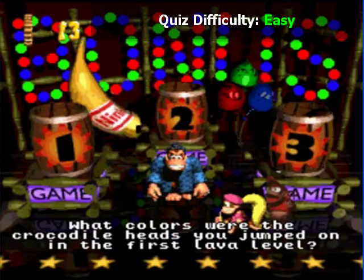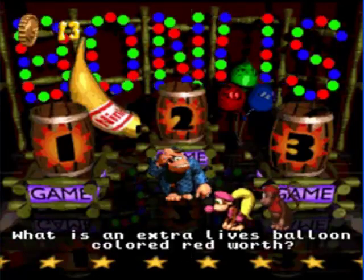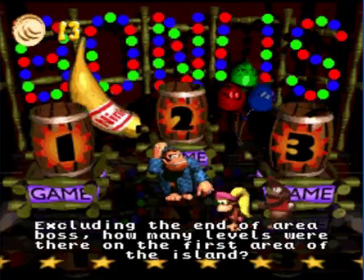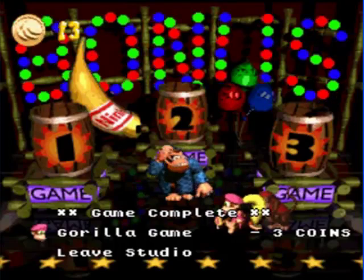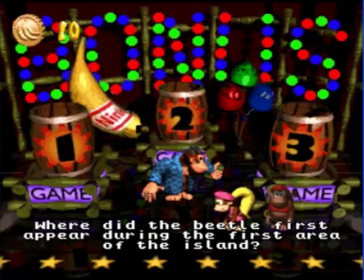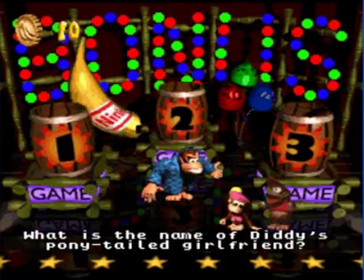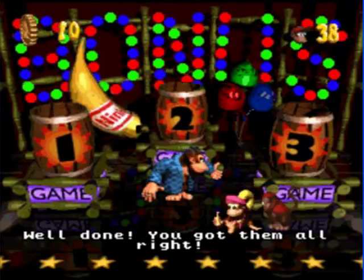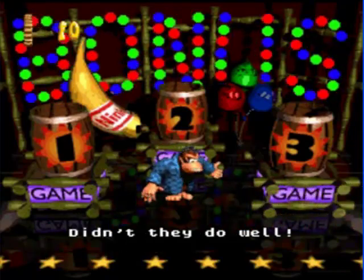And now we get Lucky Lava. What color were the crocodile heads you jumped on in the first lava level? They were green and brown. What is an extra life balloon color red worth? Definitely one. That's correct. Excluding the end-of-area boss, how many levels were there on the first area of the island? Five. Hell yeah. And we got Gorilla Game. How many banana bunches would you have to collect to get an extra life? That's B10. Where did the beetle first appear during the first island of the area? Level 2, actually. What is the name of Diddy's ponytail girlfriend? Dixie is obviously the answer. He's pretty much asking you, did you read the fucking manual? Didn't they do well? Of course I played this game a little too much.